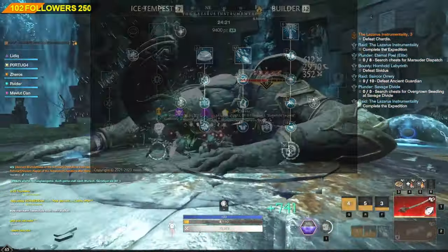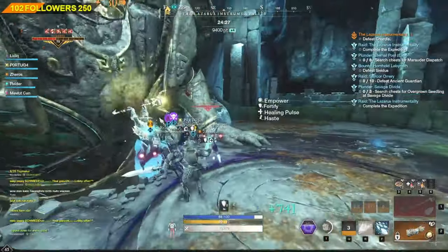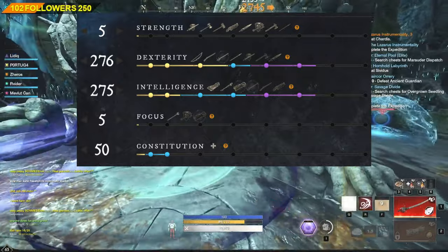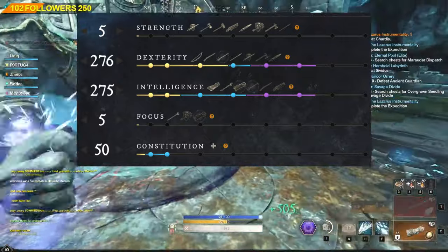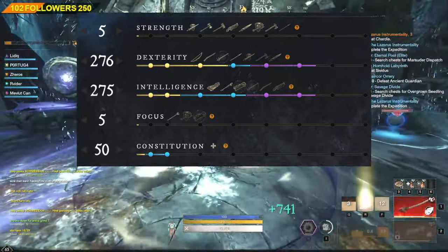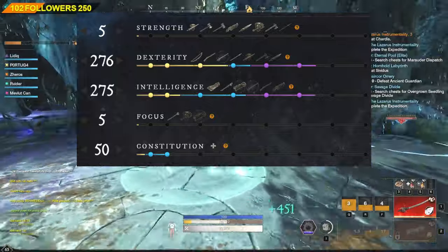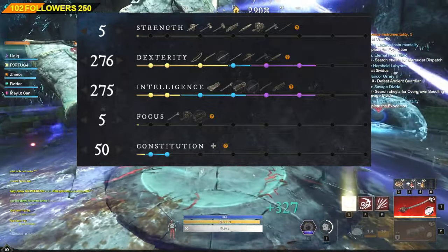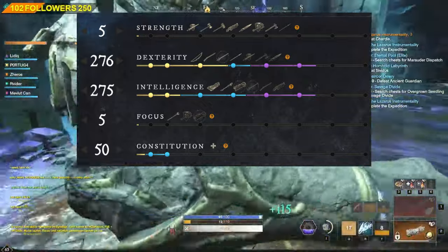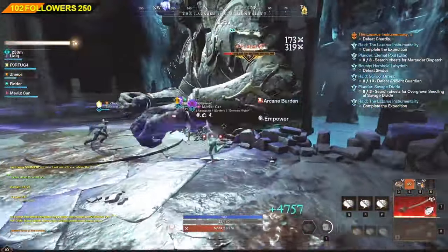The last and perhaps most important thing to look at is the Attribute Split for this build. Personally I am using 50 Constitution just for that small extra sustain and slightly stronger potion usage. However, if you trust your teammates and want to keep the glass cannon dream alive, going 5 Con is still possible. The remaining Attribute Points I prefer to split equally between Dexterity and Intelligence — mainly because of the Magnify threshold — and after testing I found that the best damage comes from 276 Dexterity and 275 Intelligence.